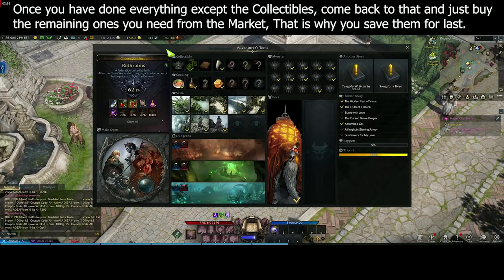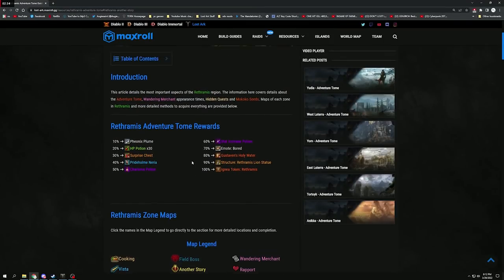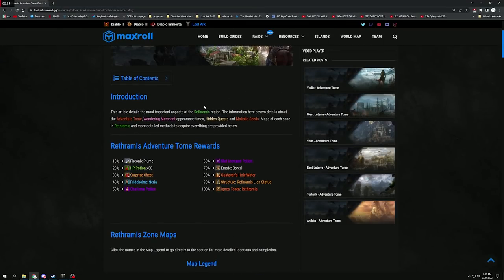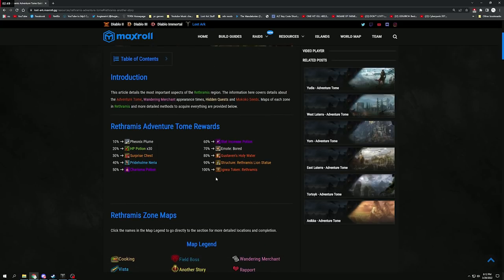I would suggest doing the vistas very first — these are the easiest ones to get, you literally just go to them and complete them. Let me bring up the Maxroll guide. This is a guide for every single zone in the game. You come up to Resources at the top, then scroll over to Adventure Tomes — there's one for every single area. It'll show you exactly what you get for your rewards.